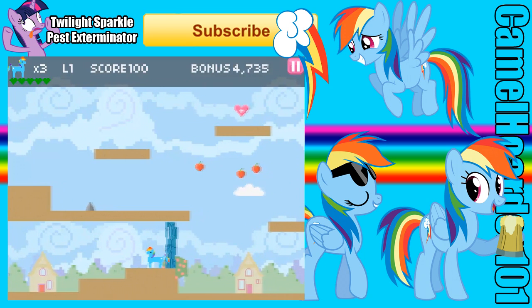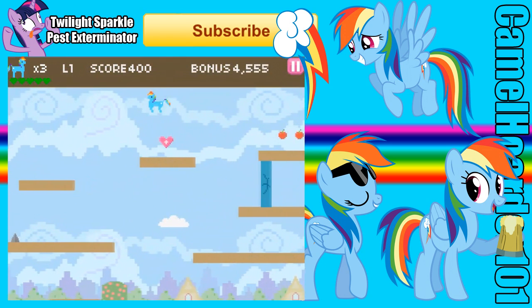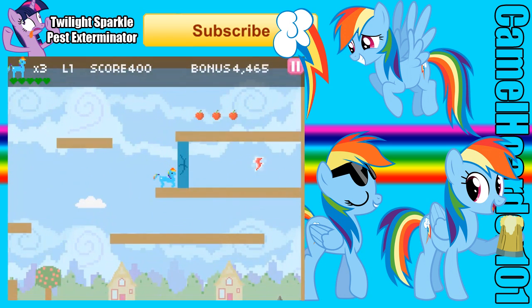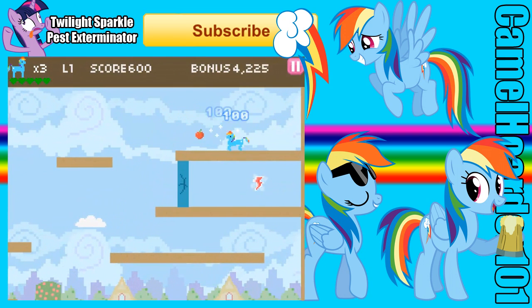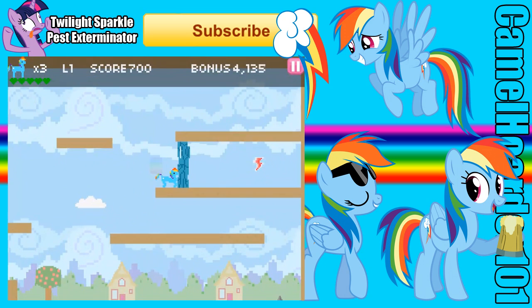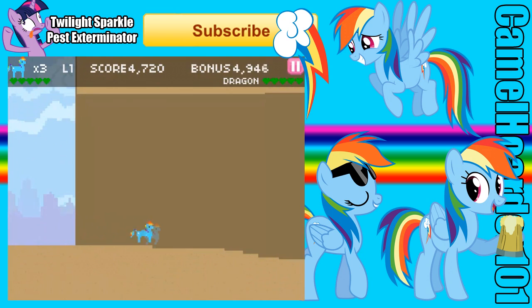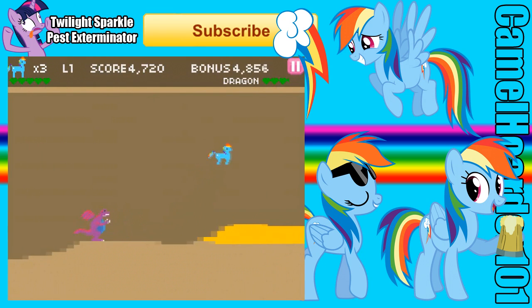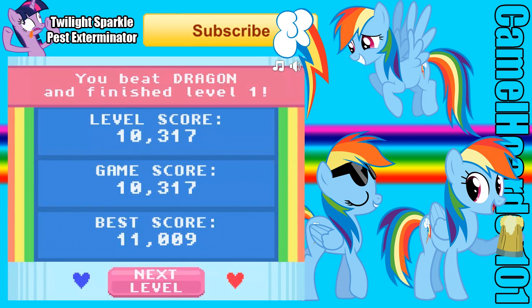Let's grab these apples — nice. So it looks like it is a platforming adventure. I'm trying to get used to these controls first. I need to find a control scheme that suits me, because this spacebar coupled with WASD, I'm not feeling it. There's a dragon — oh nice, you can go through them. Let's see what's in this part of the map. Not good. Let's hit him — yes. Rainbow Dash seems to be very powerful. Next level.